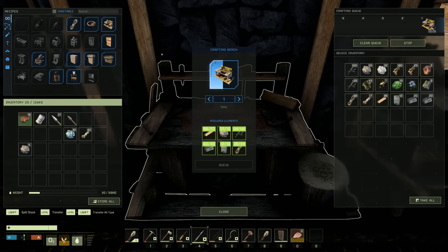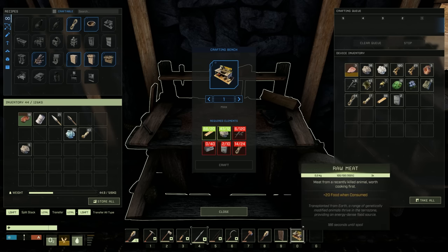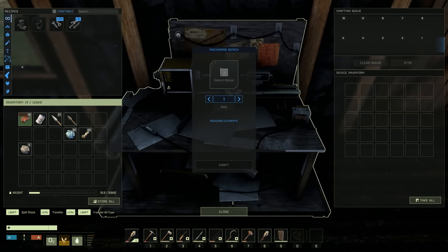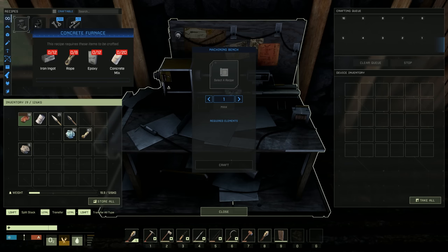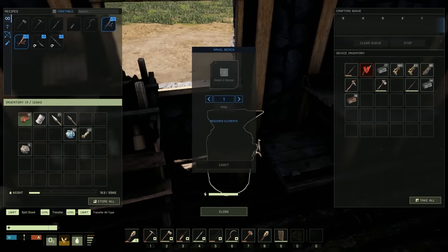Serious technological advancements happening, like always - it's always about the technological advancements. Let's put this bad boy down. This is going to be so exciting. What do we need? Okay, there are our steel screws! But we can't do the steel ingots yet - we've got to get the cement mixer first, then the concrete furnace, then we can get steel.